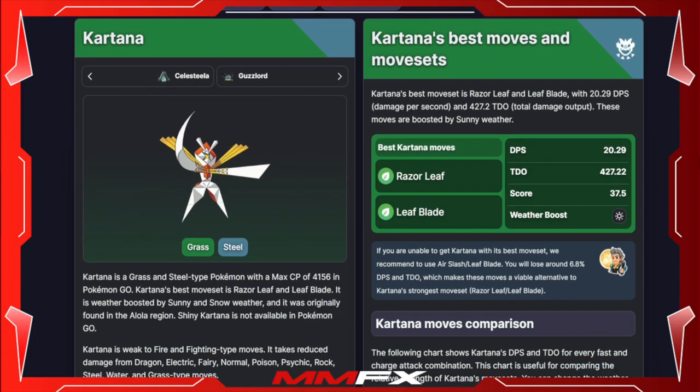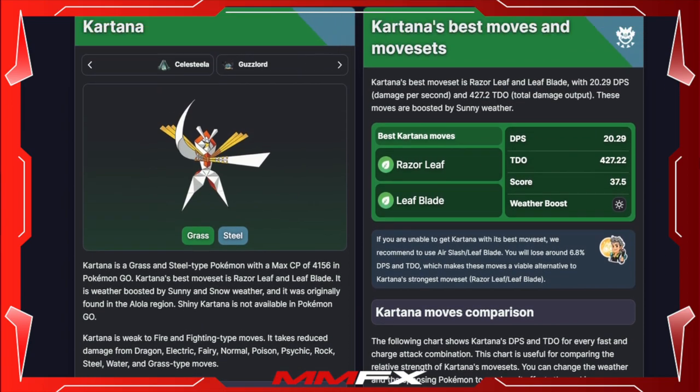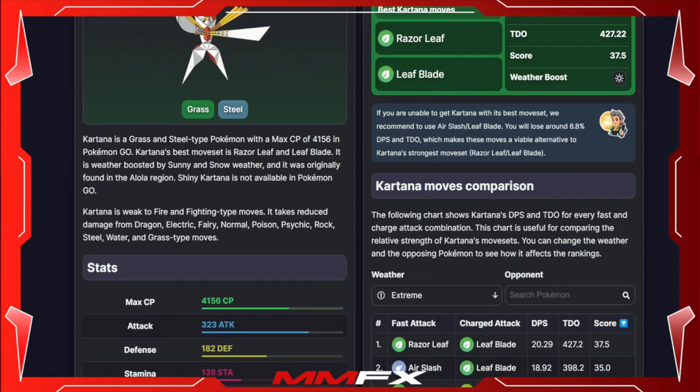Kartana is a Grass and Steel type Pokemon with a stat of 4156 CP, 323 attack, 182 defense, and 139 HP/stamina. Its best moveset according to this site is Razor Leaf and Leaf Blade for that STAB grass moveset.